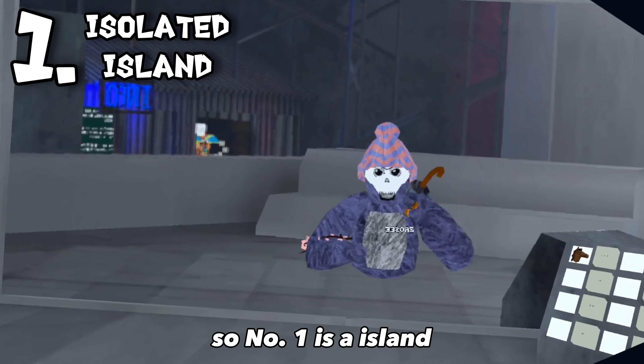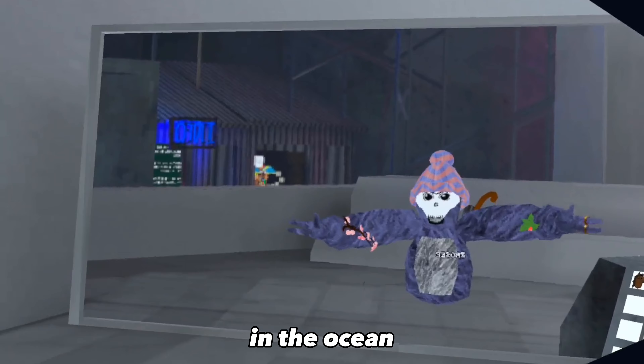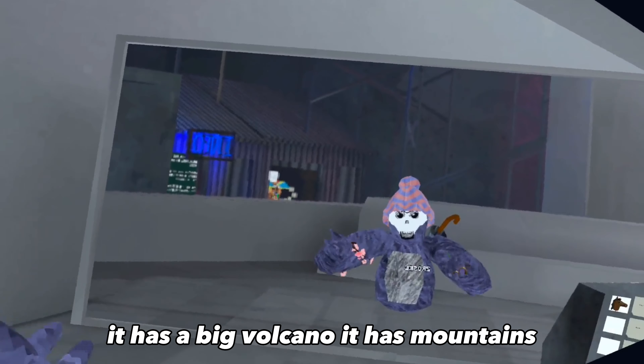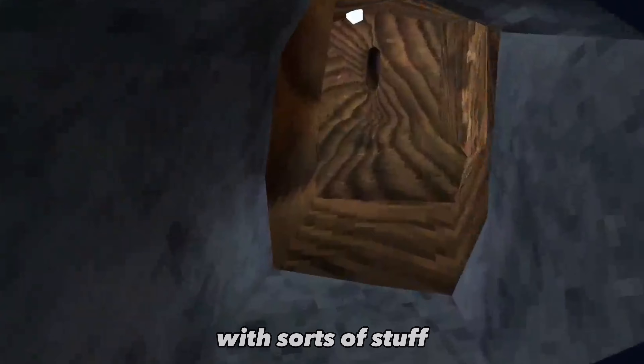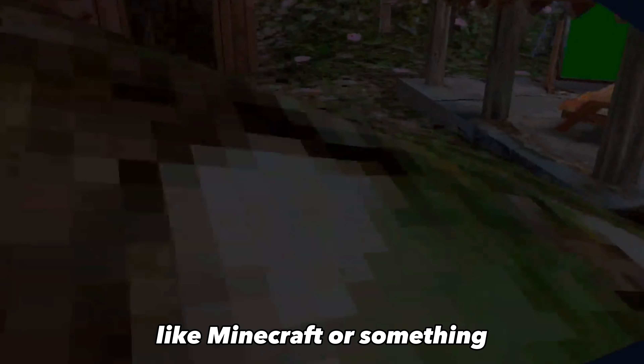Number one is an island — just a big island out in the middle of nowhere in the ocean. It has caves, it has a big volcano, it has mountains, shipwrecks, and the caves will be just dark and spooky with all sorts of stuff like skeletons, pickaxes, and spooky noises like Minecraft or something.